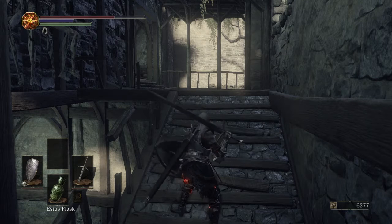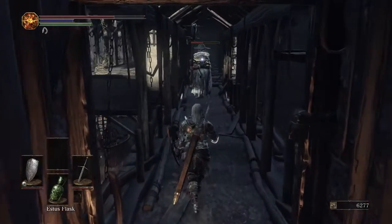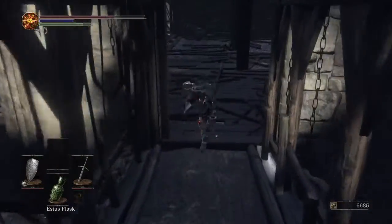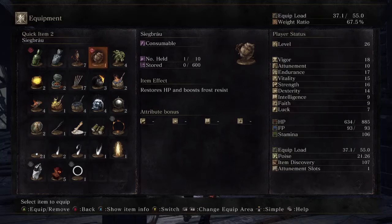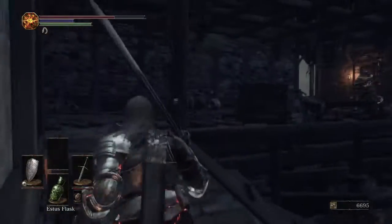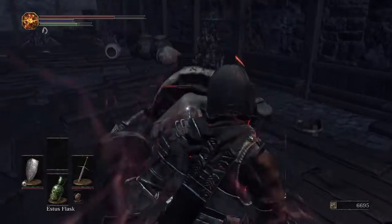Welcome back — we have no Estus and need to kill two more fatties before we get our reward. There's the first one that knocked us off; she's not very nice. I'm going to try to get a charged heavy off on her. Now she's dead — awesome. We have one more fatty to deal with. Let's see if we can do it — yes, I got the backstab. It's a good day.